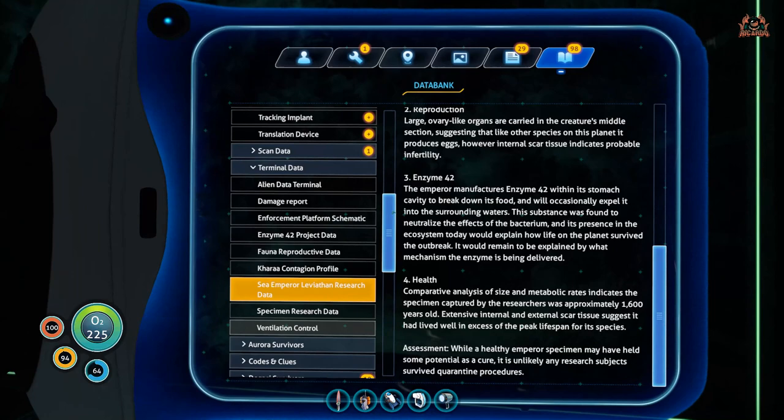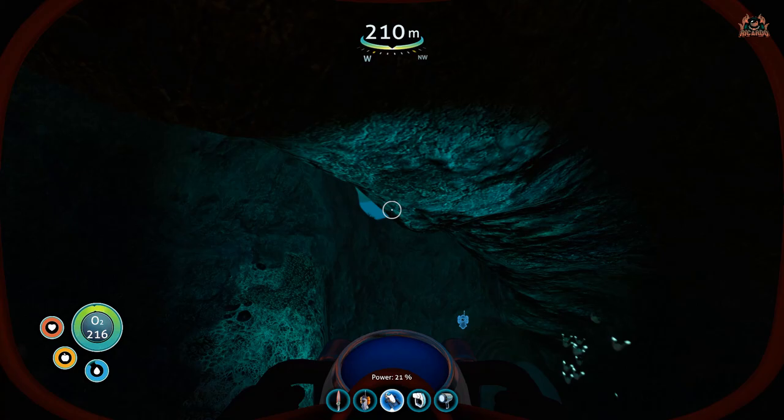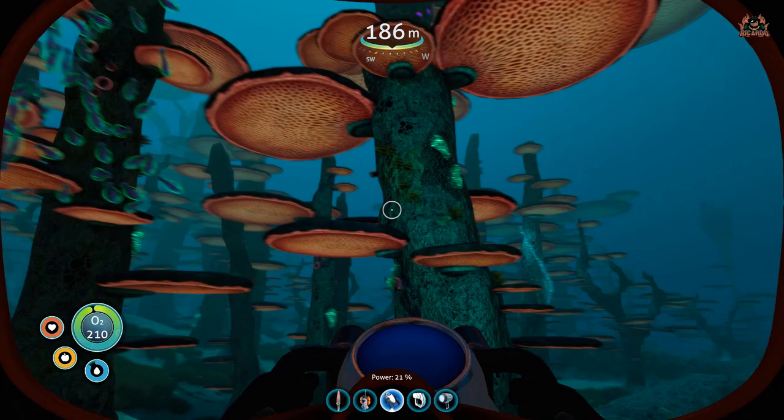Now it's a cave outside — get your flashlight on and let's go. Go through the cave, dodging all the fish, having a look at materials, don't get distracted. You're going to make your way to the surface and you're going to see these mushrooms.